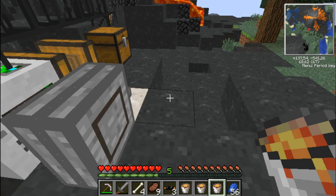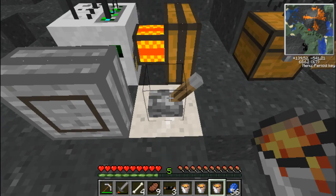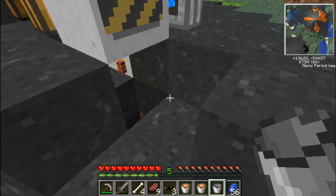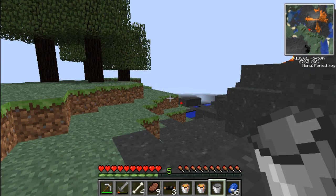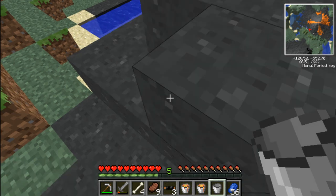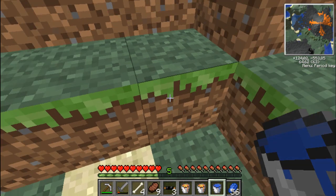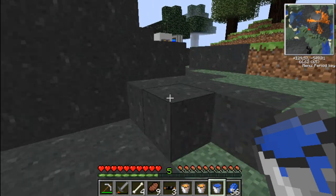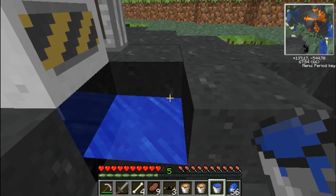Actually what I need to do is probably turn this thing off, because otherwise it's just going to keep on mining and mining and mining. And there's the lava. Now we need some water, because water will transform it into obsidian — and this is what I want. So hopefully I won't need to activate the other generator.